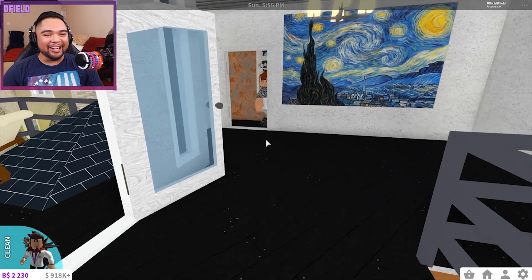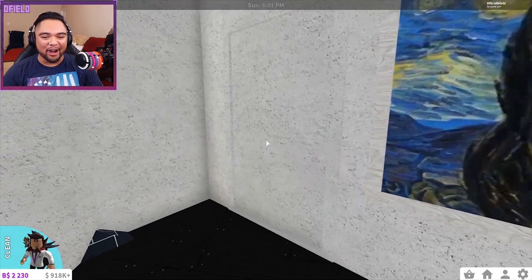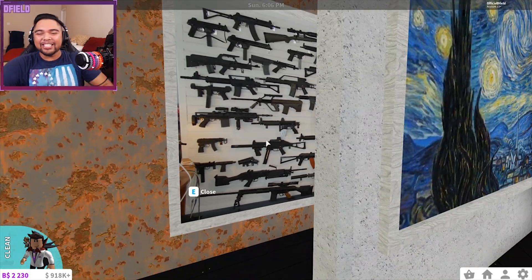I nearly missed this little section right here guys. What in the world — to the left of the van Gogh painting you have yourself a secret room with — once — oh but what the heck, he's got guns!